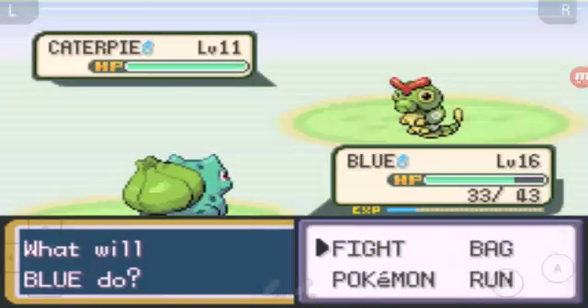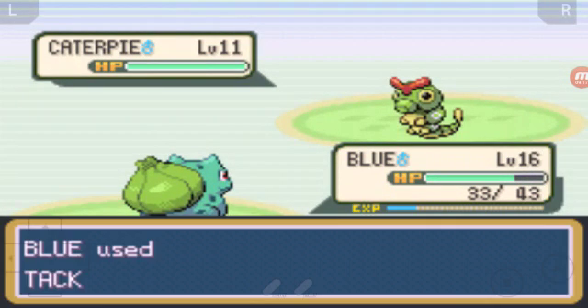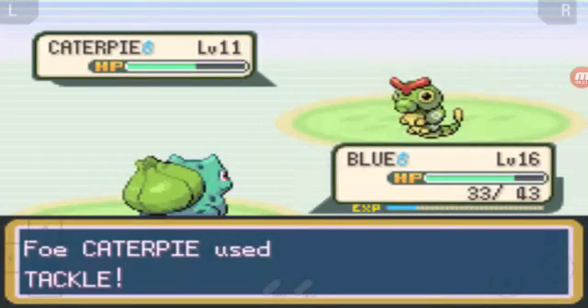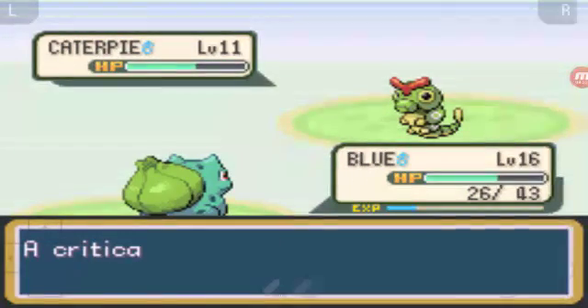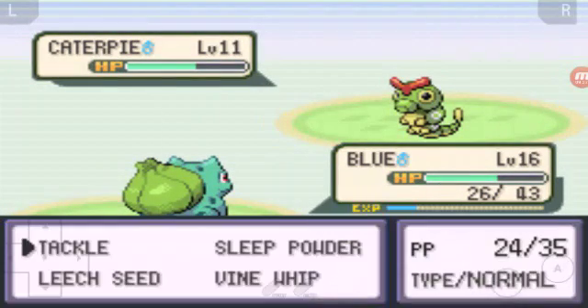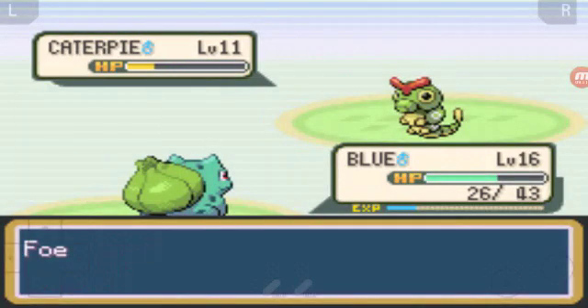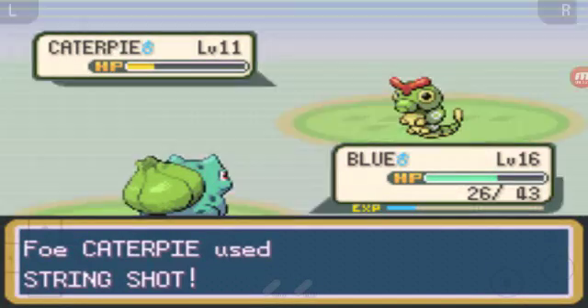Tell me what y'all think in the comment box. I'll do whatever y'all want - if y'all want me to leave him as a starter for the whole game I will and I will totally beat this whole game with him. But if y'all want me to evolve him, I'll evolve him. Not evolve him - that's just what it is.